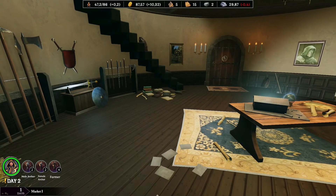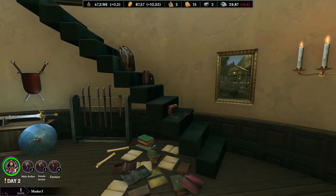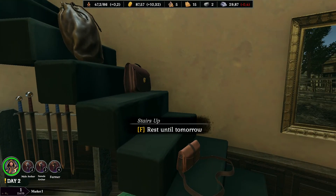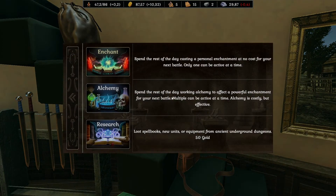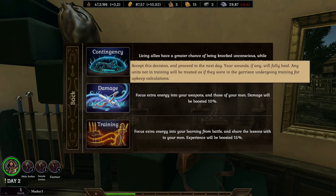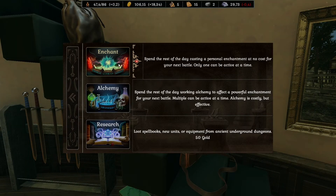And now we have the most important part of this wizard tower, and it's resting. Yes, resting here is very important. For that we will need these stairs — let's go. And here we can see three different types of activities. Enchant — you can do it anytime. It will give you slight bonuses during your next combat, and you can have only one activated. Let's choose more damage. And now we have one enchantment.